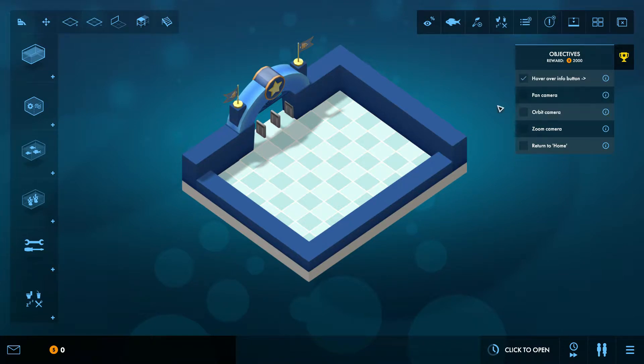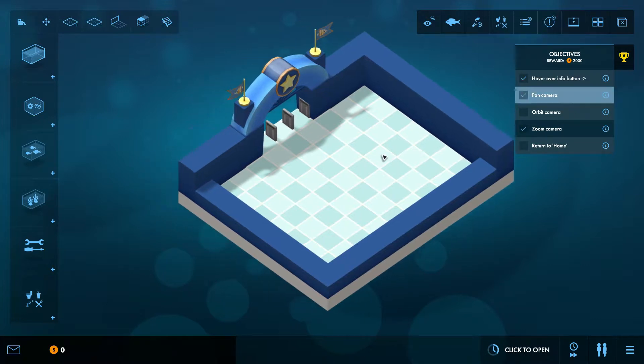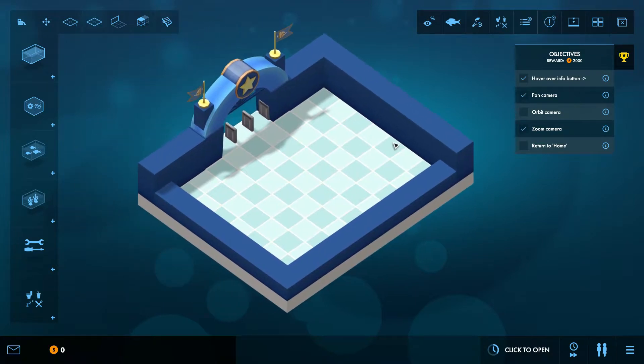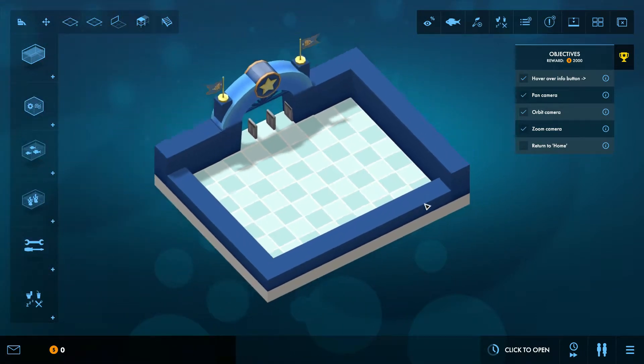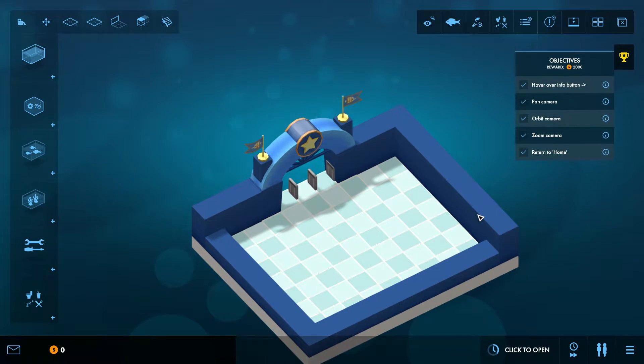Which is actually my first task — zoom the camera is one of the tasks. Pan the camera, like so. And also with the right mouse button, orbit the camera — that goes with control, like this. We can also zoom with shift. Return to home if you lose your aquarium — I don't know how but apparently you might lose it. You can press the H key to return to the entrance at any time.